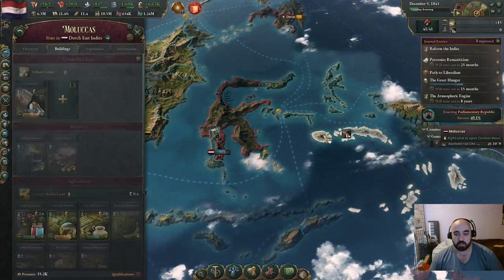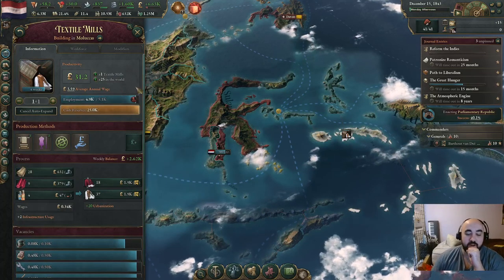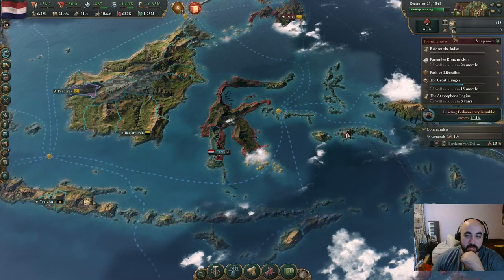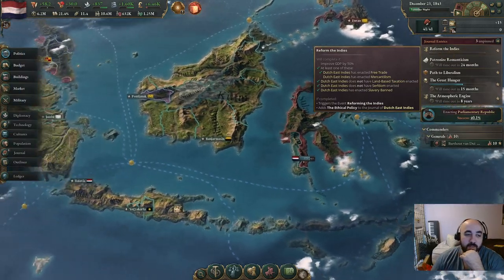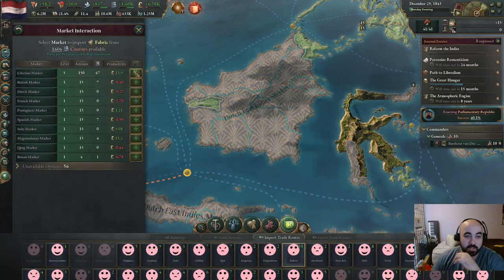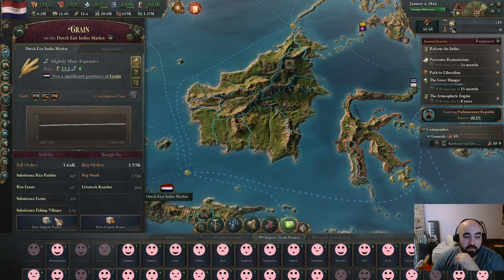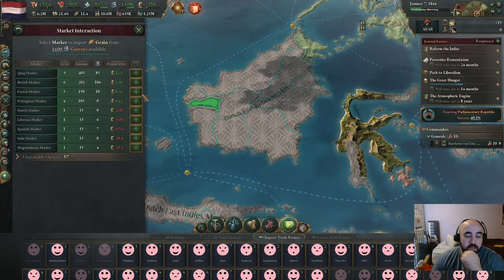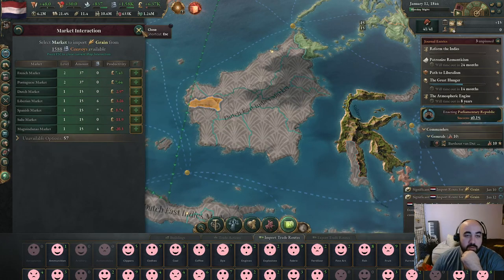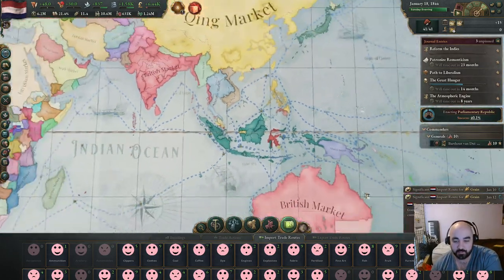I love that if you put some place on auto-expand, the AI seems to like building there more - it's building another one of these in Malukas, which is fantastic. This stuff is really expensive in our market. We would prefer the auto-queue is building stuff like clothing industries rather than fabric. We are going to try and import fabric and grain to make sure that happens. We're going to import from the Liberian market, and import grain from whoever we can get it cheap.